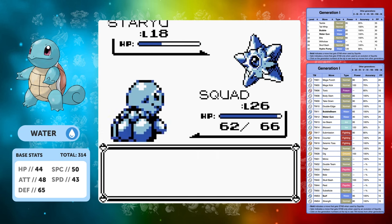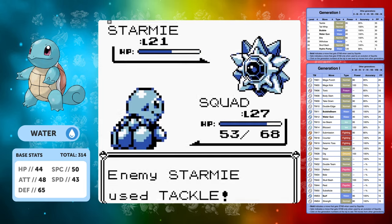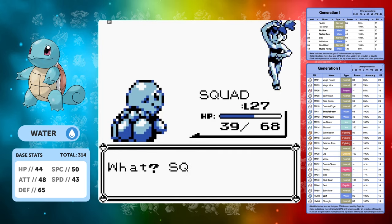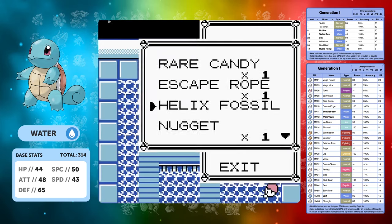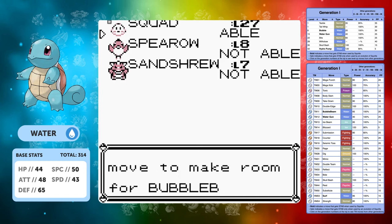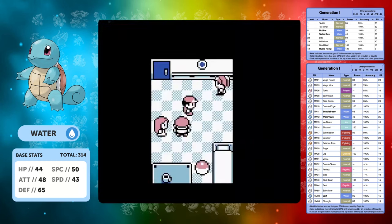Now we're level 26 after going through Nugget Bridge - I've gone against every single trainer. We're going to easily sweep through Misty's team and I'm quite annoyed at myself at how high level we are at this point in the game. We do pick up Bubble Beam as well, which is a great move. We definitely want that on our moveset because it can be a lot better than Water Gun, and we can move on into the SS Anne.